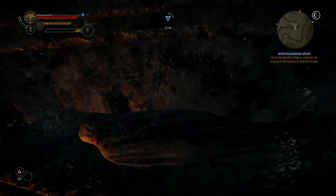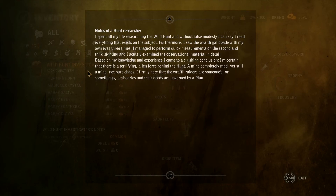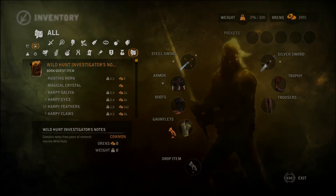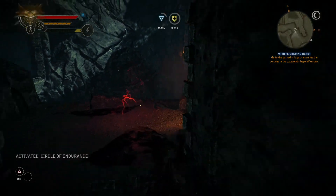There's one other corpse here. Wild Hunt Investigator's notes — they spent all their life researching the Wild Hunt. Without false modesty, they can say they read everything that exists on the subject. Furthermore, they saw the wraiths gallop with their own eyes three times, and acutely examined the observation material in detail. Based on their knowledge and experience, they came to a crushing conclusion: there's a terrifying alien force behind the hunt — not completely mad, yet still a mind, not pure chaos. The wraith raiders are someone's or something's emissaries, and they have a plan. Interesting. There's a thing — I'll grab that.